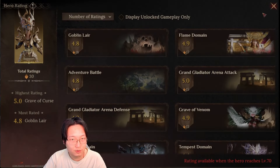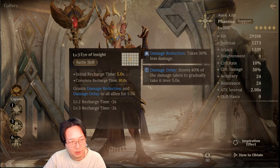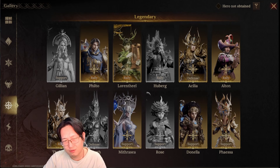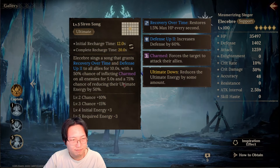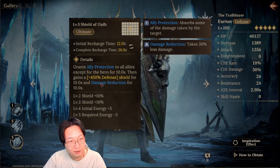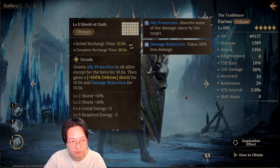I already have one debuff immunity so I'm not going to go with Phampsea. I really want to use Acylia paired with a champion that can do AoE increased defense, AoE shield, or AoE ally protection. I went with Urion. He has AoE ally protection and puts a massive shield on himself with his defense multiplier, so you can make his defense really high. And then he has this attack penalty debuff.